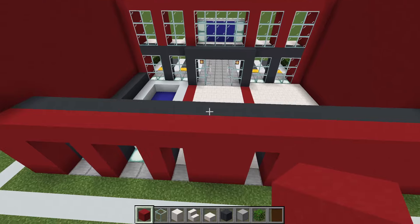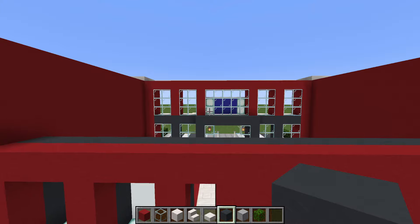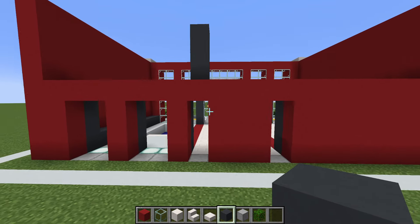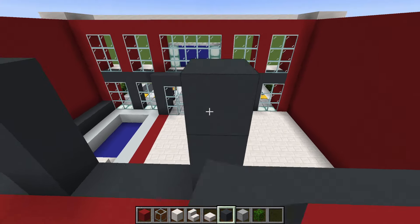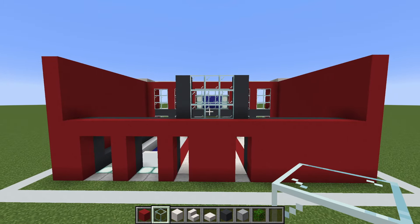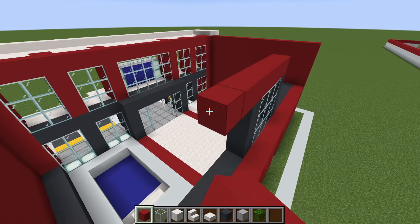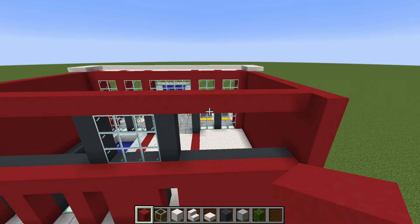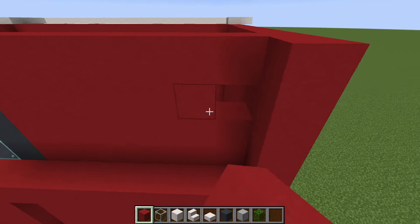For the second story of the back of the build we want to add a central window, which is slightly smaller than the one we have on the front. Begin by placing a row of three grey concrete above one window and a row of three grey concrete above the other window, then just fill in between them with glass. We then want to add a row of red concrete above the window we just made and extend the red concrete all the way to the left and all the way to the right, then just fill these giant sections in using red concrete.